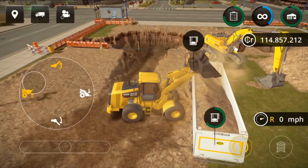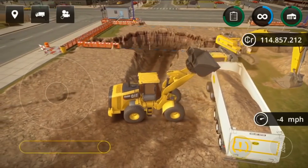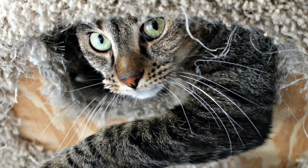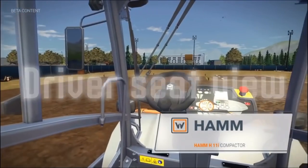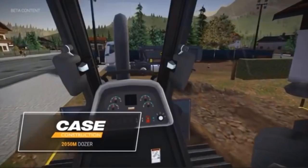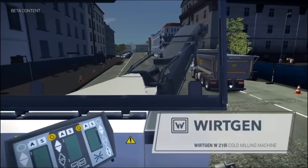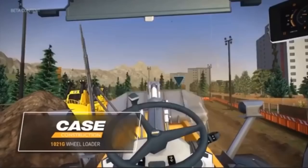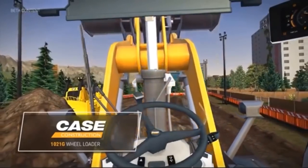Now onto the one thing that we were all very excited to see in the release trailer: cab view — driver's seat view. This was published on the Facebook page; you can find the full video, link is in the description below. But can you believe it? We finally have cab view, driver's seat view. And this is just a small portion of what to expect when you play CS3.